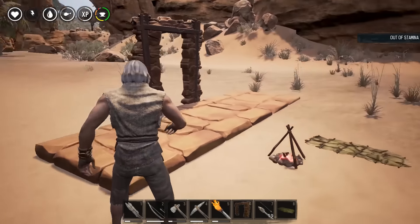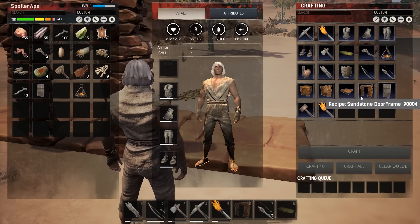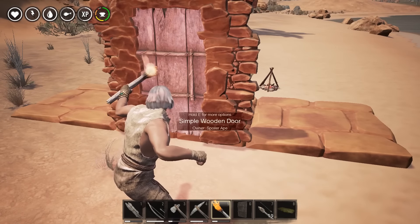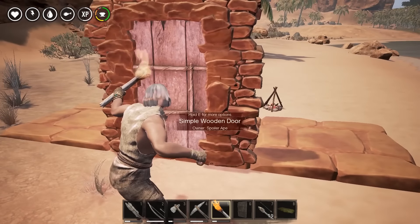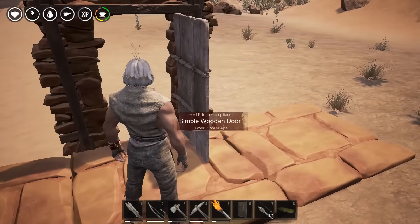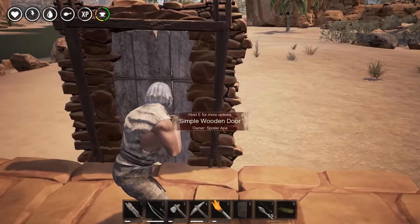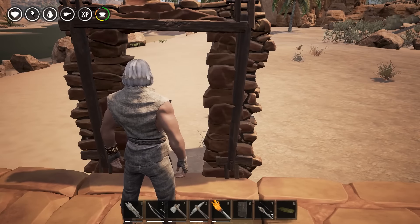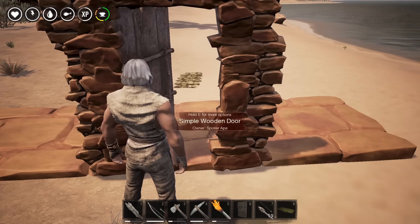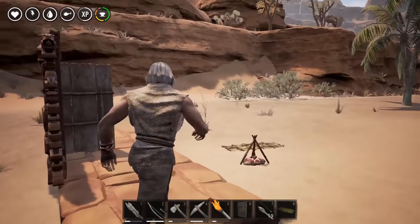I can't get out of my combat stance. Right, I've built my door — there it is. Let me put it in. There are even more options — can I actually lock this? You just press E to close it. It goes that way too. Oh, it doesn't care which way it opens. What else can you do — dismantle it? Oh god damn it, I've opened it again.